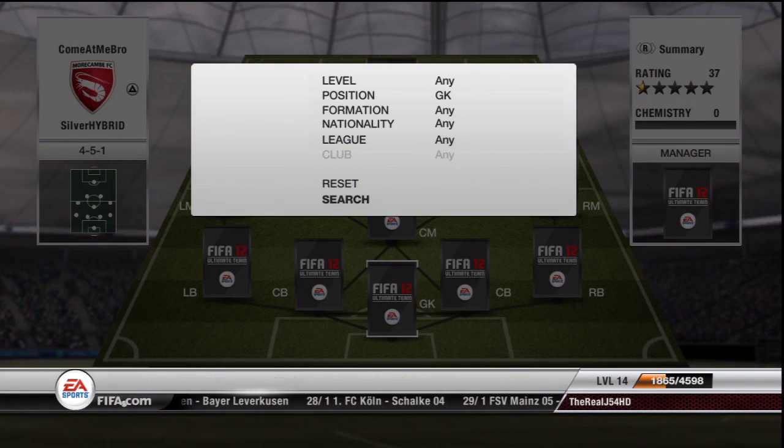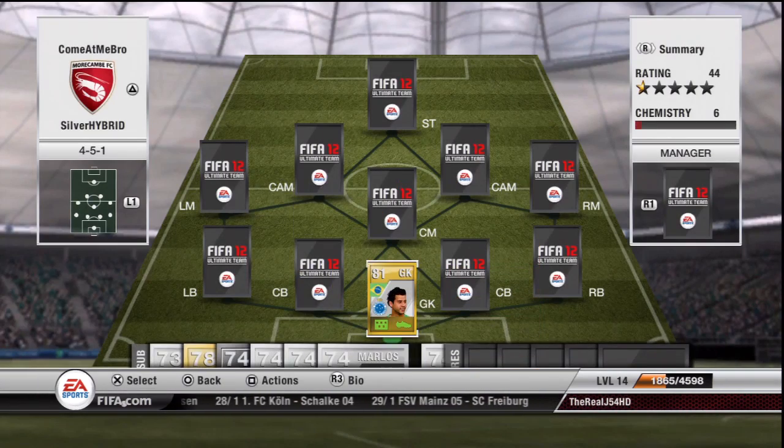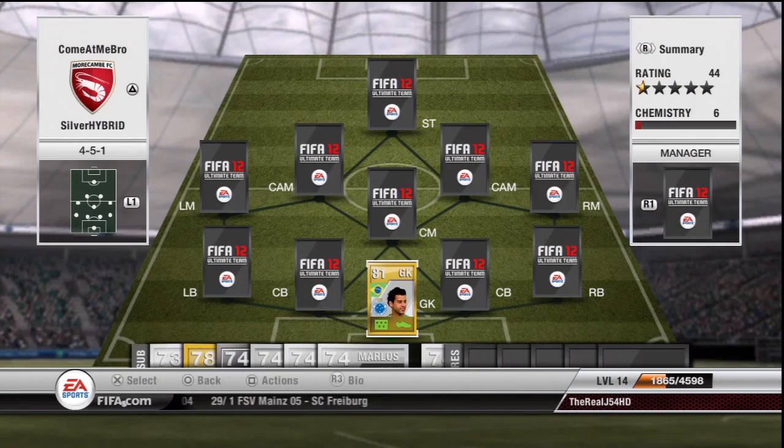Let's get on to this guys. As you can see, in goal we have Fabio — generally a good keeper, didn't cost me a bomb at all, cost me about 1,500 coins. Really good goalkeeper, definitely recommend him if you want a cheap one.